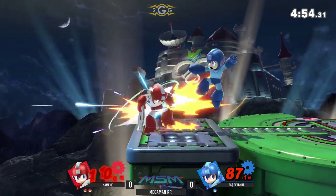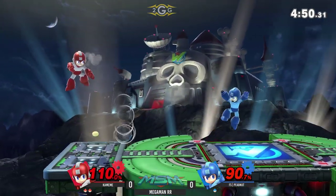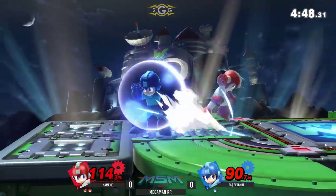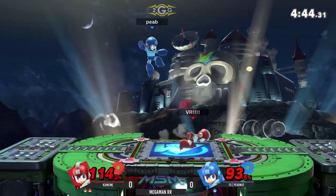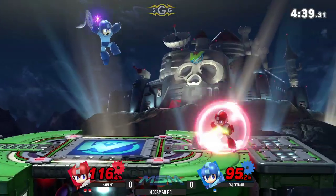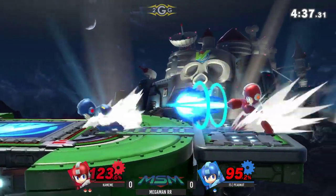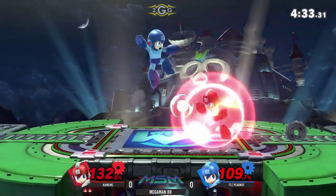He's waiting for him — waiting for that jump. Still has Metal Blade in his hand. He might be looking for Metal Blade up tilt. Won't kill at 90, but it's still a good tilt — it's a looming threat. Having Metal Blade in your hand is just as scary in this game. I remember in Smash 4, Mega Man holding a Metal Blade was scary because of footstool combos, but he can still do similar things with the Metal Blade in this game.